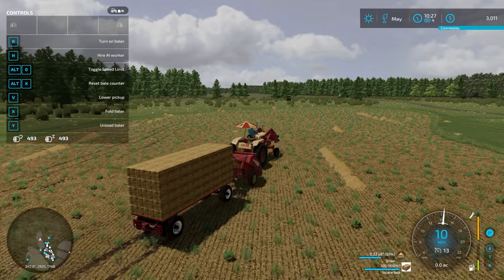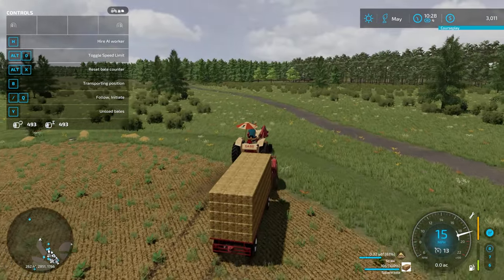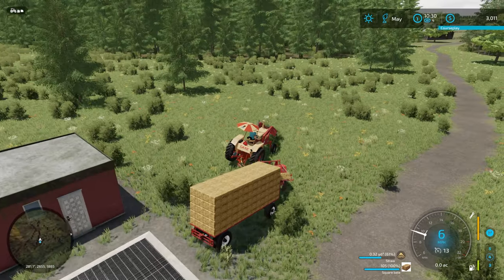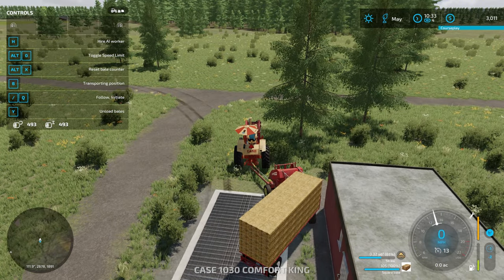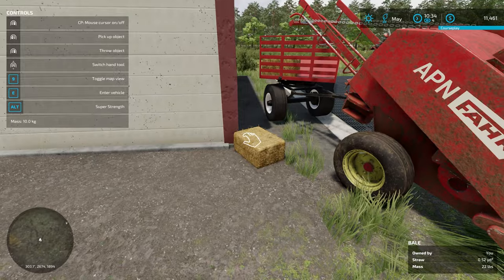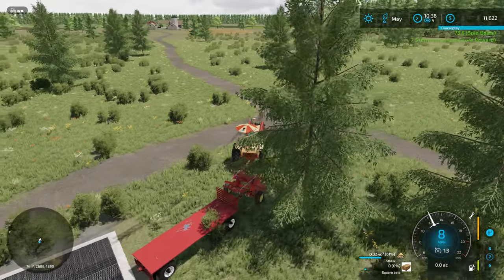Everything shows up as being on the front of the tractor in the top left, which was causing me to push buttons thinking I was activating the baler when I was not. Let's swing over to sell the straw bales. We'll open the menu, select the trailer, then switch to the baler to unload. There we go — got those two unloaded and sold. 73 more dollars. Let's clear the way to get the plow out and make that field a little bit bigger.